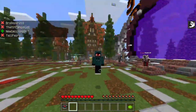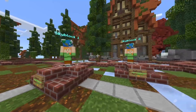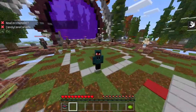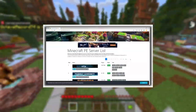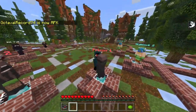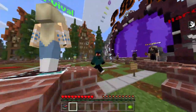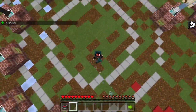Prime Games has seven game modes: SkyBlocks, Prisons, Kit PvP, Factions, Creative, Hardcore Factions, and Survival. Prime Games is a very popular server — it is number one on the MCPE server list, which is a website that holds all servers except for the obvious featured ones like Lifeboat. If you want to try this server out, I'd highly recommend it.